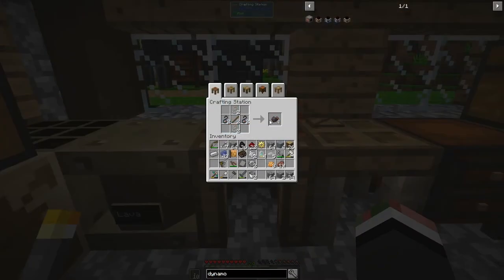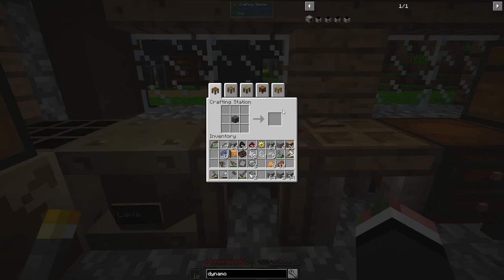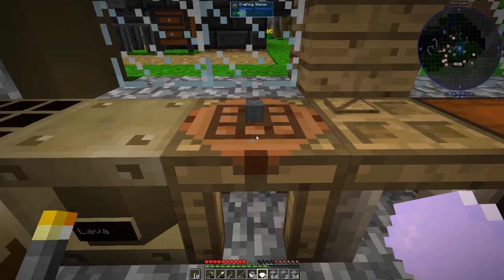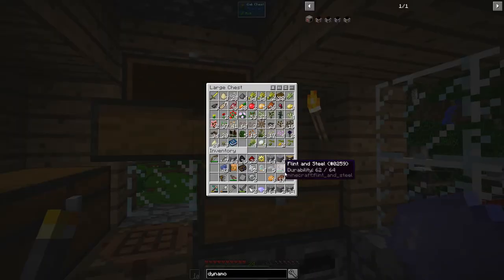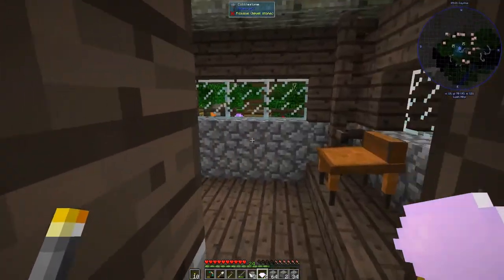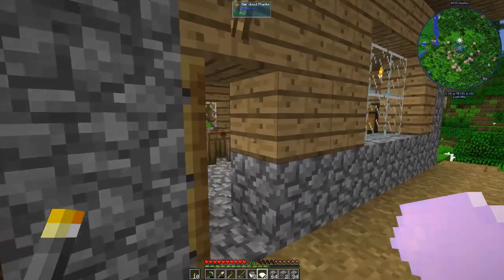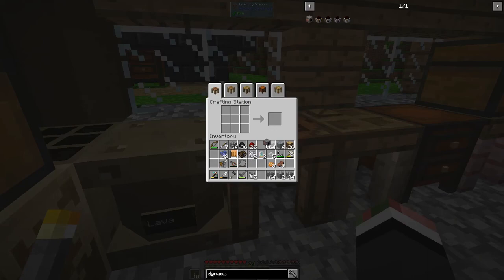Alright, I've got the steel wires and aluminum wires for the HV wires, and that makes a coil. Where did I put those? What am I still missing? The circuit board — did I ever grab it? Nope. Why is it still there? Boom — alright, so we've got the dynamo. Next step is the water wheel.